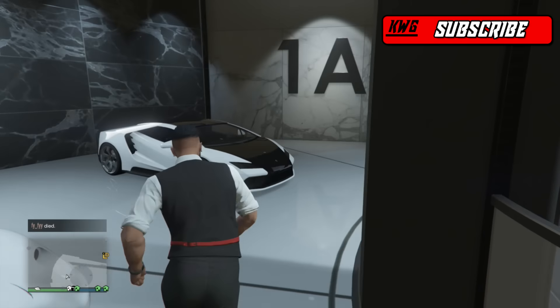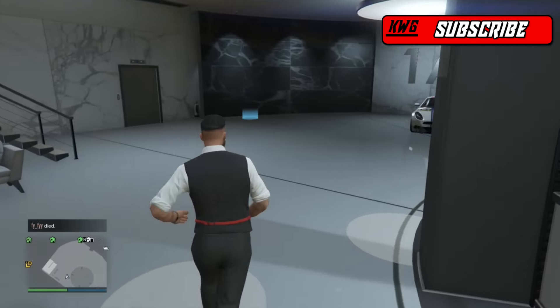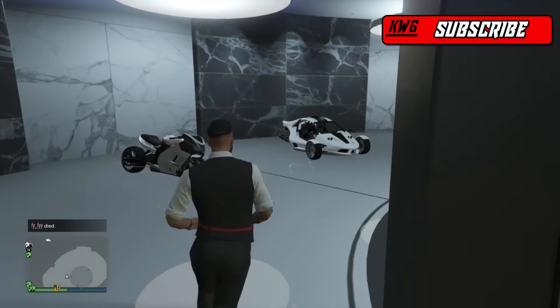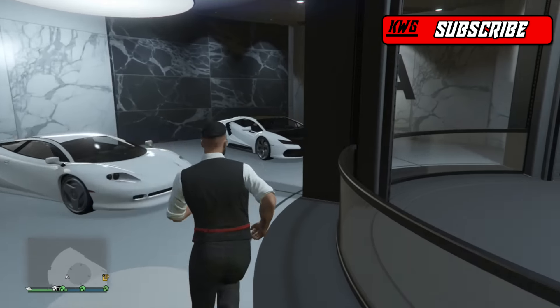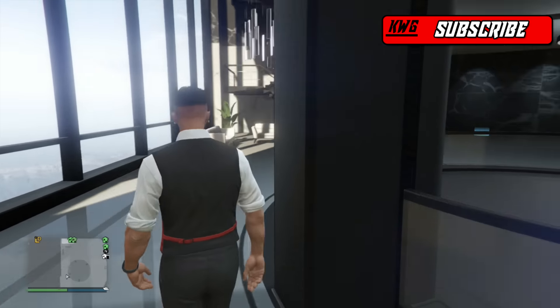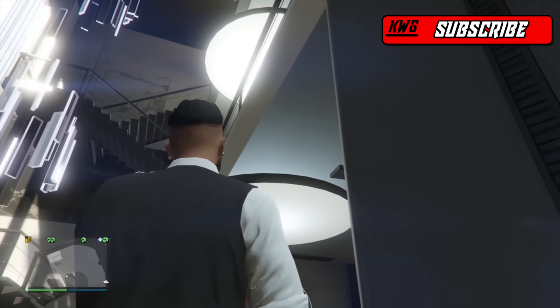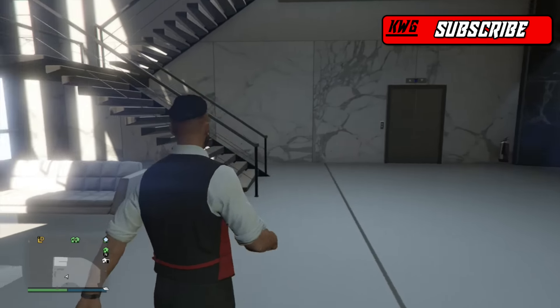Once you go ahead and buy any of these CEO buildings, you're all set. The CEO garages are not mandatory to get the vehicle warehouses — it's just if you want a brand new garage. It can store up to 60 vehicles — 20 vehicles per level — which is insane.